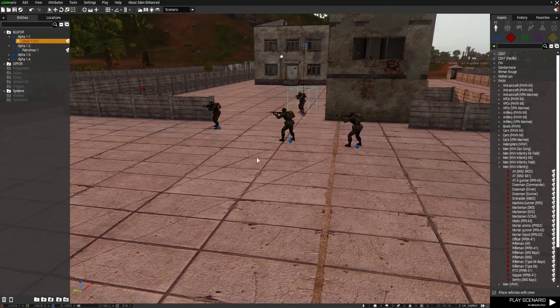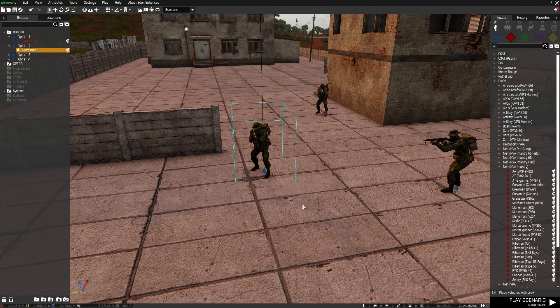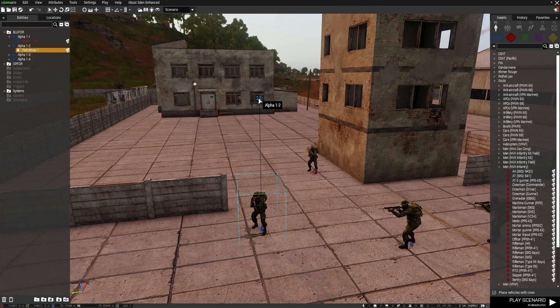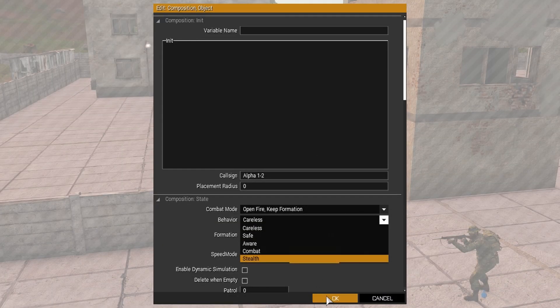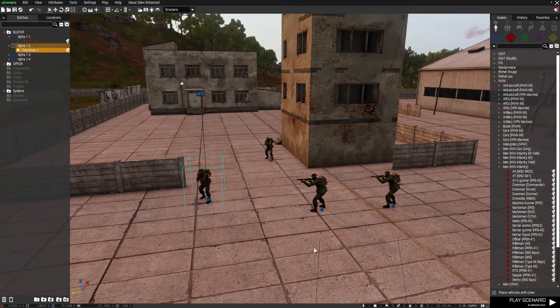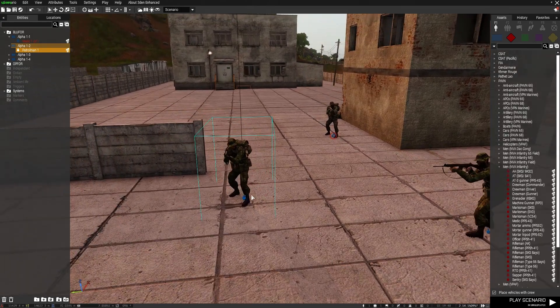Another couple of ways you can stop these guys from moving: if you just want a static unit that does nothing, will react to nothing, and will just stand there, you can go to the unit marker above the unit, double left click, and select Careless. As Careless, that unit will do nothing — they won't react to enemy, they will do absolutely nothing. That's probably not very useful on its own.